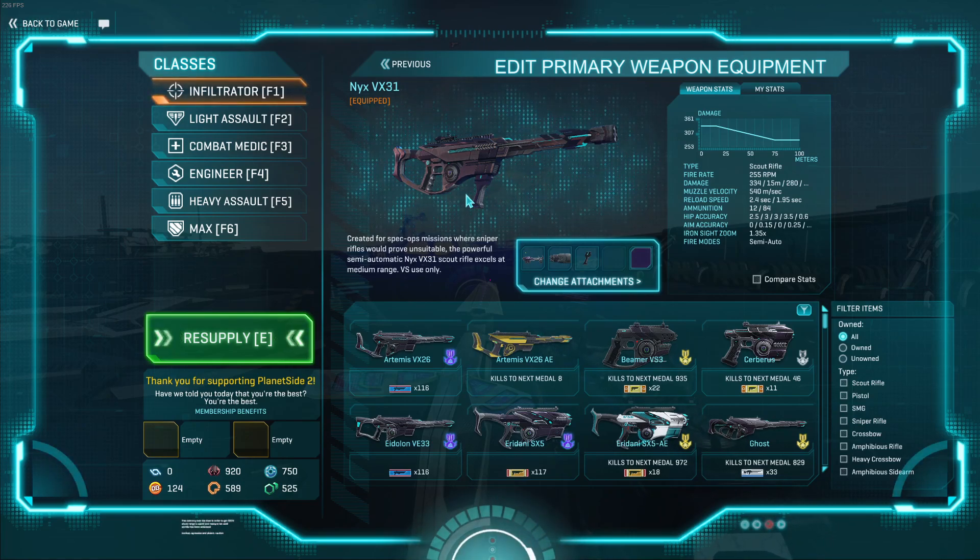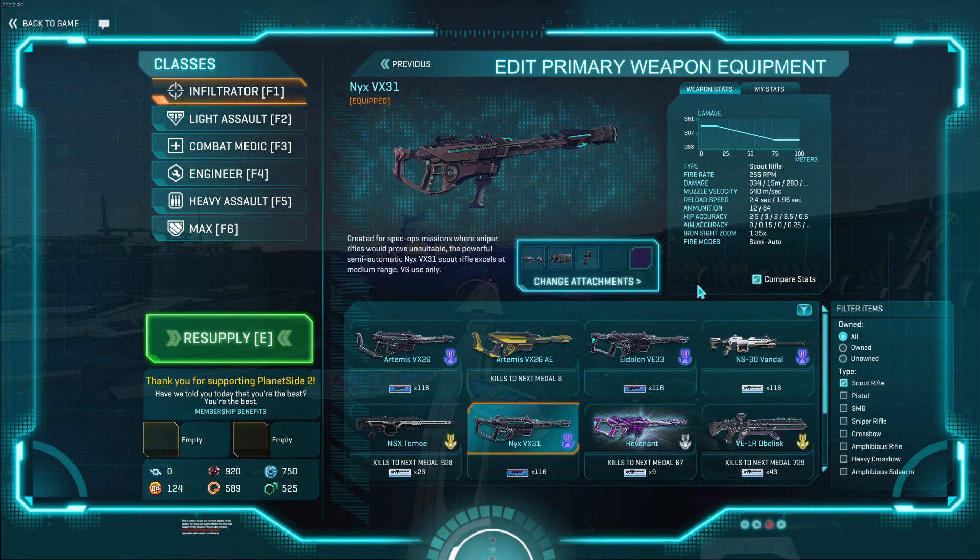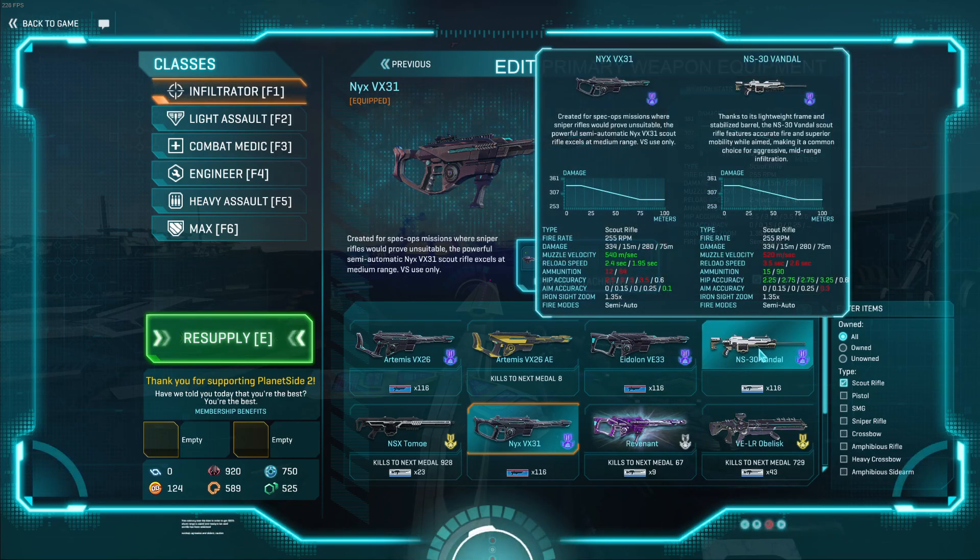It's a 255 damage at 334 RPM scout rifle, which should sound pretty similar — it's the exact same thing that the Vandal has. You get 540 muzzle velocity, 2.4 long reload, 1.95 short reload, which is very nice, 12 rounds, okay hitfire accuracy, good aim accuracy, and standard aimed-on-sight speed. You also have a little bit higher velocity, but this doesn't really matter — it's 20 meters a second.